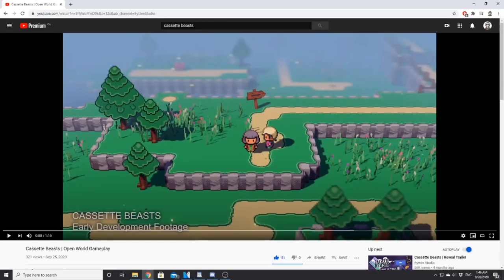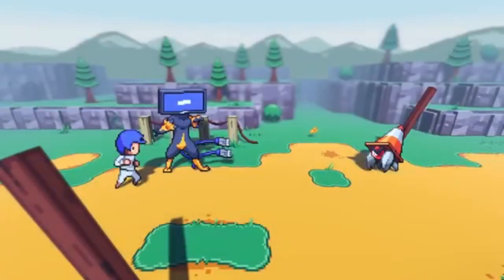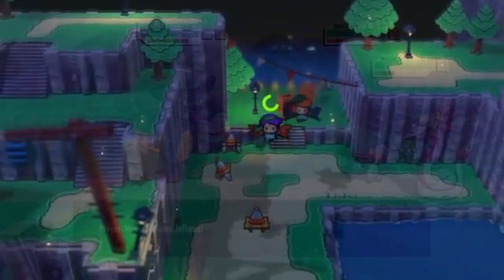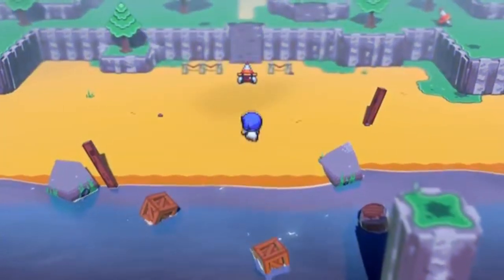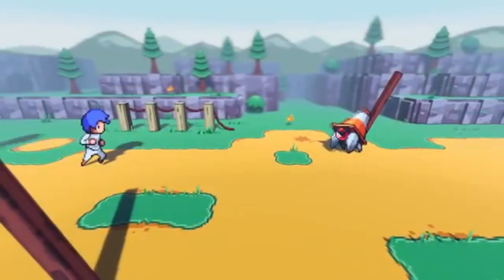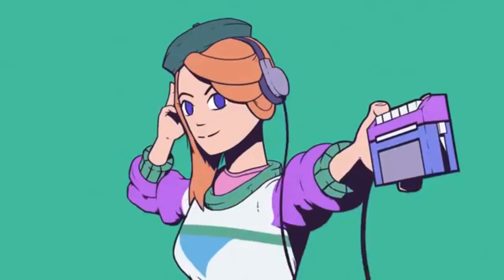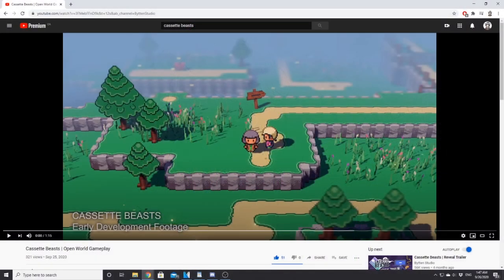So just before we jump in, for those of you who don't know, Cassette Beast is an open world monster taming RPG focusing on fusions, branched evolutions, and a dynamic overworld. The game situates you on a strange island and you must team up to escape. You can check out the full trailer linked in the description or any of my previous Cassette Beast videos — I'll link a playlist in the description as well. Now that you know what we're dealing with, let's check out this trailer.